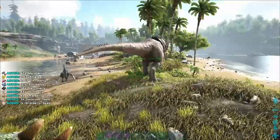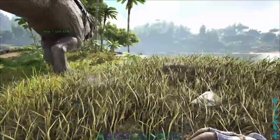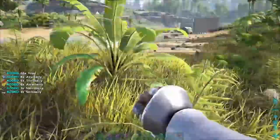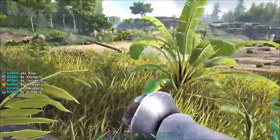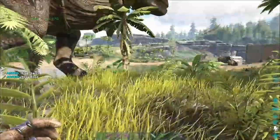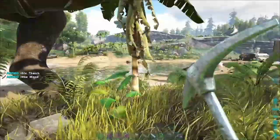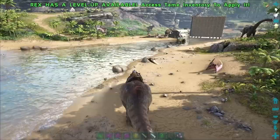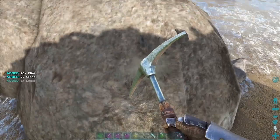I need to find out about feeding. I need fiber, metal, thatch and wood. Let's grab some fiber. Let's go! There's wood, and there's thatch. We'll get a river stone on the way back - that should give us some metal.